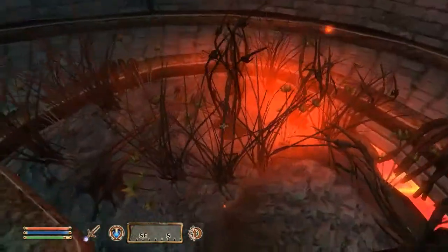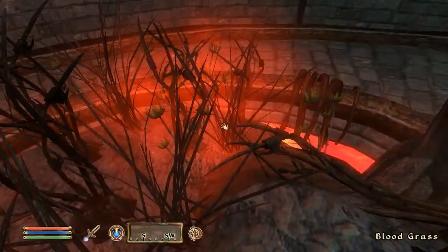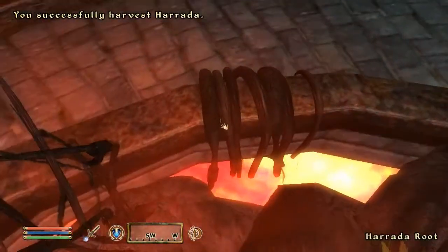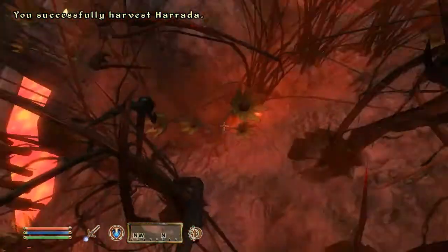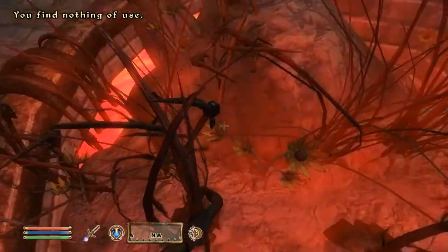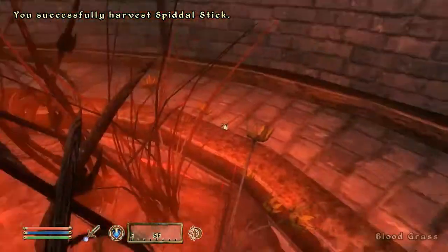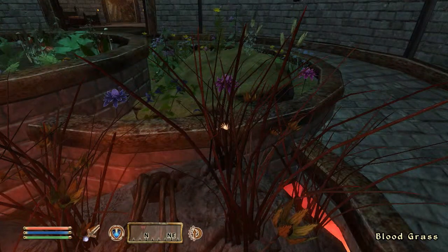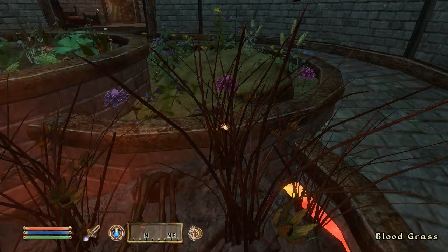This bloodgrass here — I'm showing you there's bloodgrass in Frostcrag for doing the quest. The only other way to get bloodgrass is to open up the Oblivion gates, which we haven't done yet. You'd turn in that amulet and it opens up the gates of Oblivion. We haven't done that yet, which we'll do soon. I normally do the guild quests and then open up the gates.